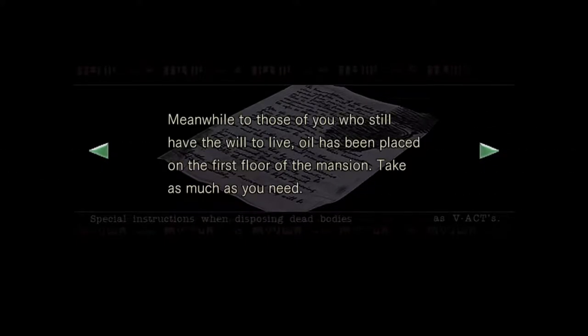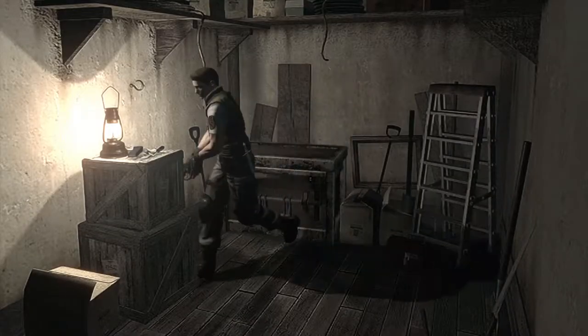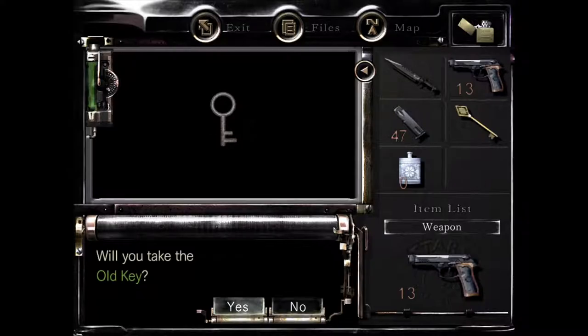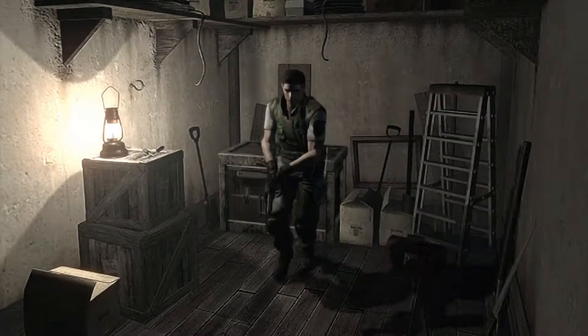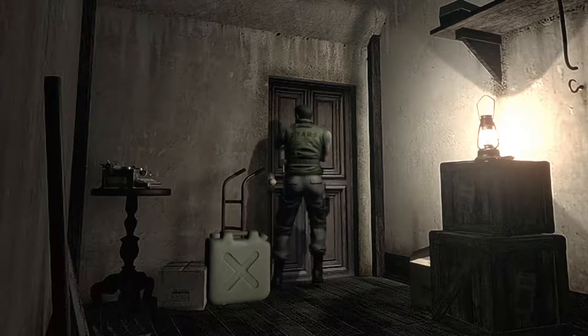Oil has been placed in the first floor mansion — take as much as you need, you'll need something to light it with which you'll have to find yourself. This is one of the big differences between Jill and Chris: with Chris you actually already have the lighter — with Jill you have to find it. And with Chris you have to find old keys to unlock drawers, while Jill has the lockpick — she's the master of unlocking. She almost turns into a jiggle sandwich too.